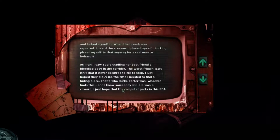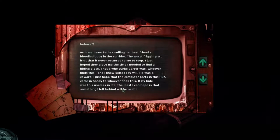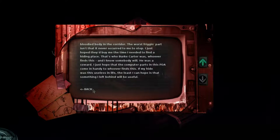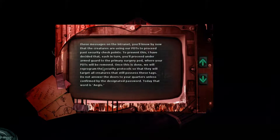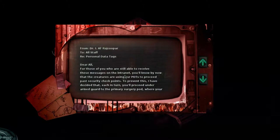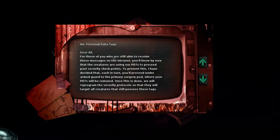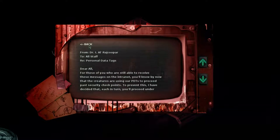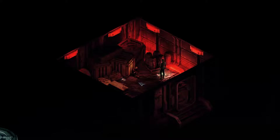'As I ran, I saw Sadie cradling her best friend's bloodied body in the corridor. The worst part is it never occurred to me to stop. That's who Burke Carter was — a coward. I just hoped the computer parts in this PDA come in handy. If my hide was this useless in life, at least I hope something I left behind will be useful.' And then we have personal data tags from Raj Kupar — he's buddy-buddies with Dr. Malon. It's telling them to remove the data tags, proceed unarmed. They ripped through the door and just killed him.